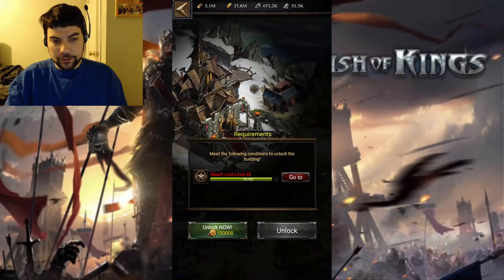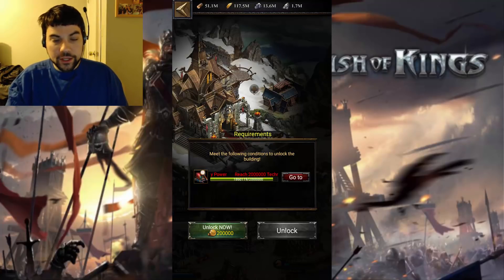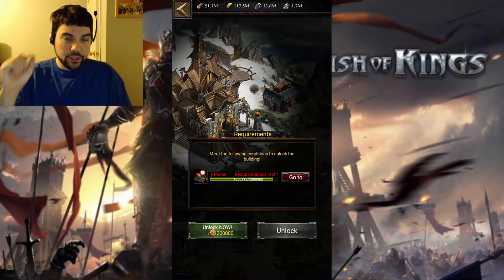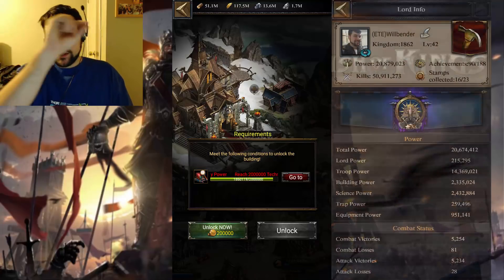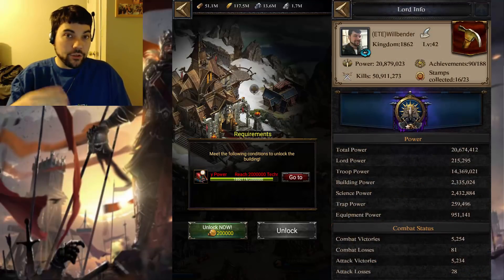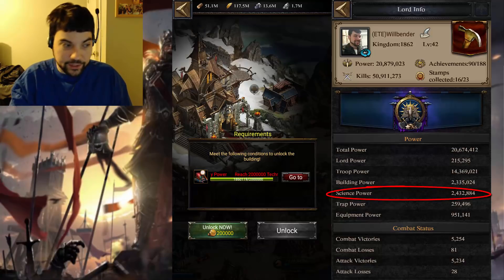Once you've completed that, your next unlocking requirement is you have to have 2 million power in your science category. If you go into your character tab and click the exclamation point, you'll see how all your power rankings match up. You'll see one for science — you have to have that up to 2 million power before you can hit the unlock button.